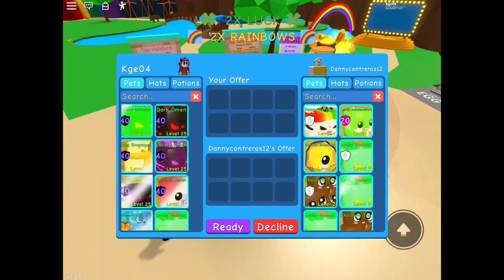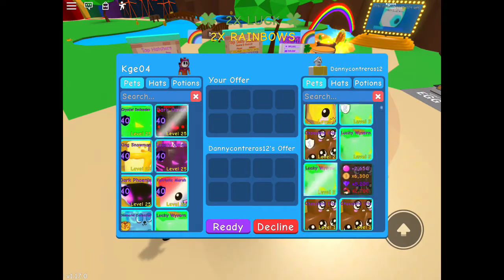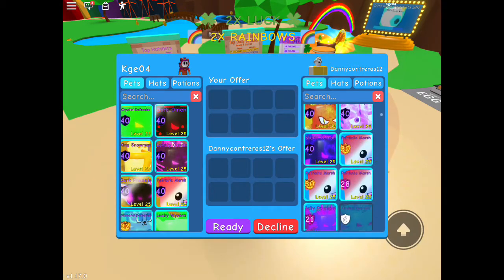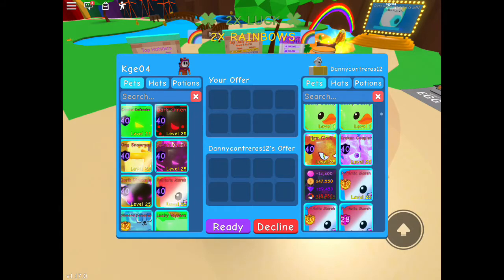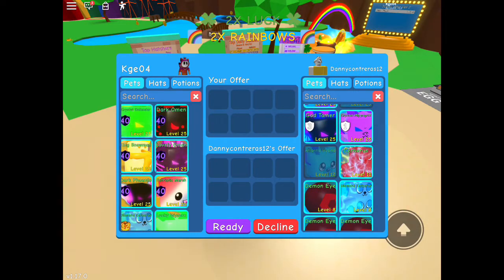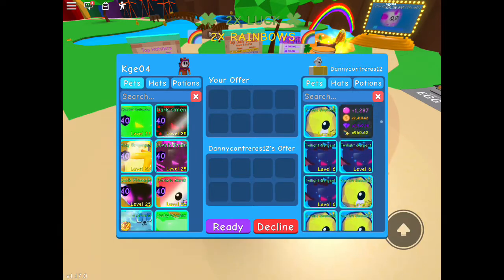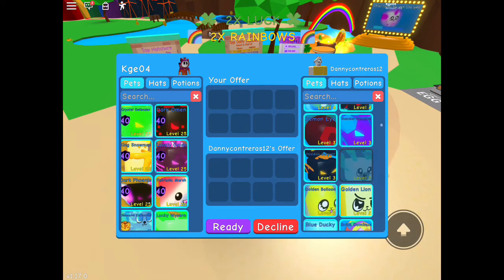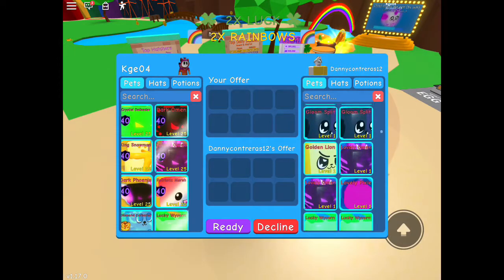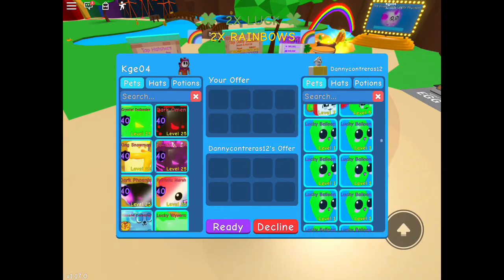Now we have Dany Contry Raz — whatever, I don't know how to say it — twelve. Got a pretty decent inventory here. We got some shinies, shiny legendaries: Fire God, Crying Goblet, Night Terror, Patriotic Marsh, Jelly Overlord, Goddanger, Crystal Hippogriff. Lots of demon eyes, lots of legendaries, Guardian Elemental, Guardian Elemental. Pretty good — one of the best so far, I gotta say.